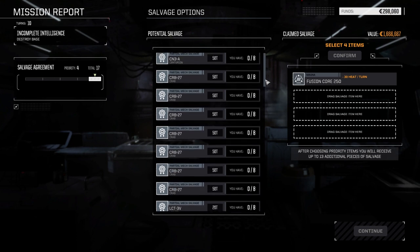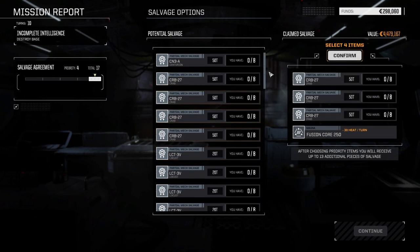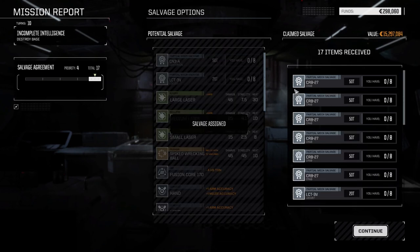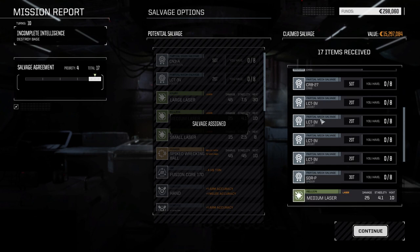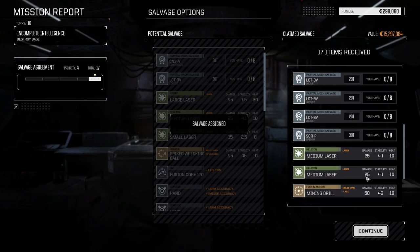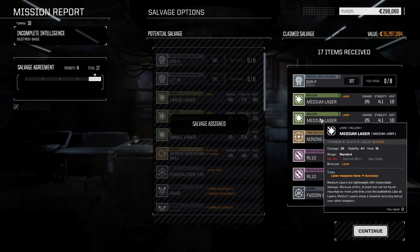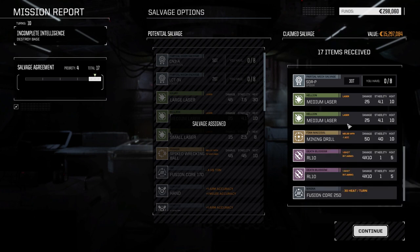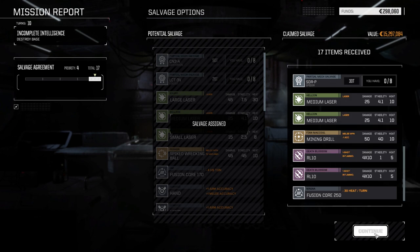Spike wrecking ball is a cool idea but we don't really have any melee mechs. Patchwork materials are nice. There are minus-four heat sinks per ton, 30 heat per turn - I'm going to grab the big fusion core and three Crab parts. We get six Crab parts already after the first mission, four Locust parts, a Spider part, and a couple of medium lasers which we need. Going to swap the medium lasers into the Jaeger mech. The fusion core we can sell if we need to.